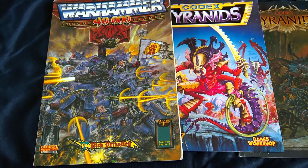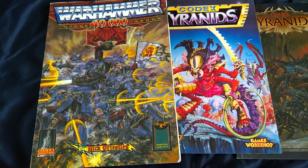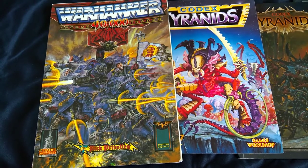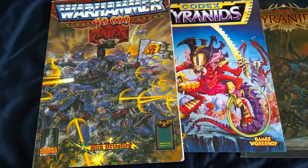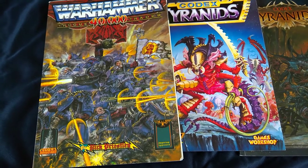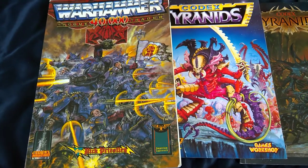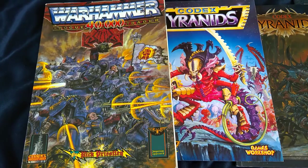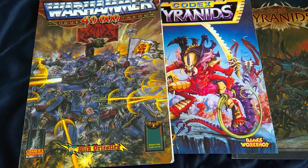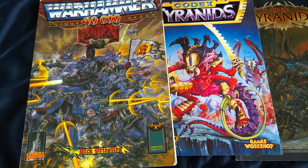Today I'm going to be taking a look at another couple of factions that have been around since the original Rogue Trader rulebook, seeing what I can do to create armies usable under their current codexes — the 8th edition version, as 9th versions haven't been released yet — but using only the Rogue Trader based figures. As you can see, I'm going to be talking about Tyranids and Genestealers, and I think more than any other faction, these have changed in character a great deal since the first edition.